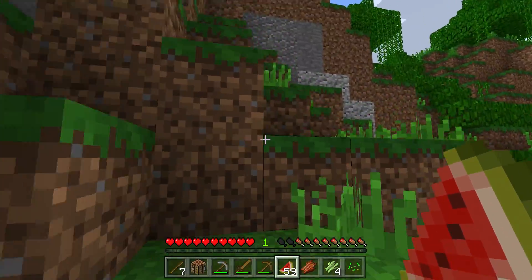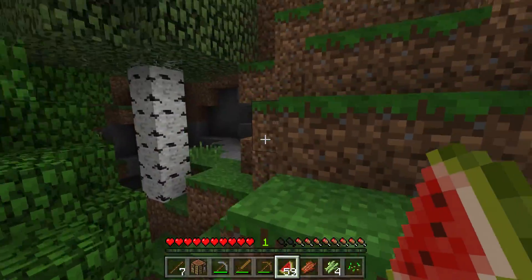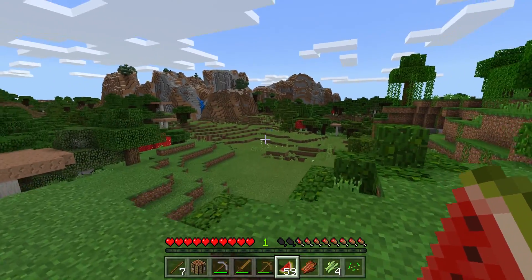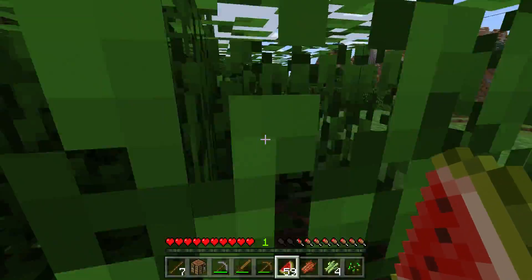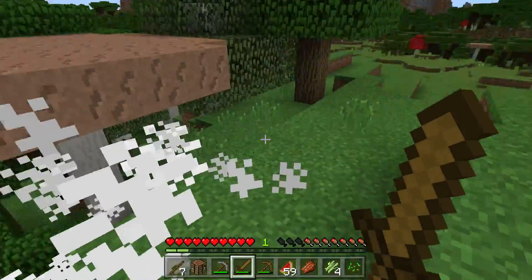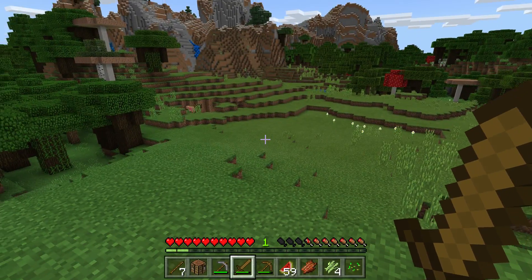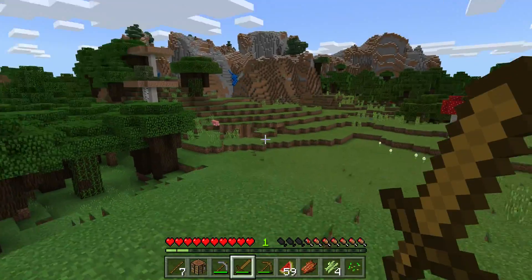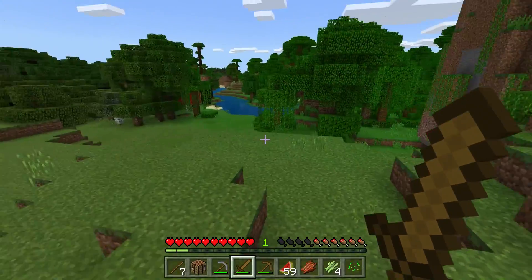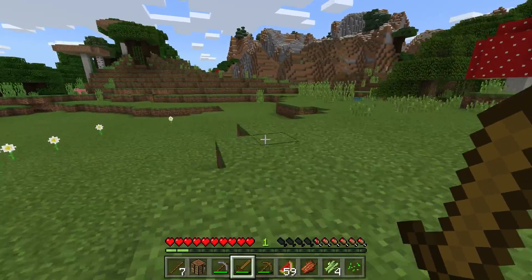A mesa biome right over there! I'm getting some ideas — that's gonna be amazing for building. I should probably kill some of these cows too; the leather is gonna be good for enchanting. There's a really cool looking waterfall that could be a cool house, but I think I want to build in the jungle. We don't have to use jungle stuff but we do want to build in the jungle.